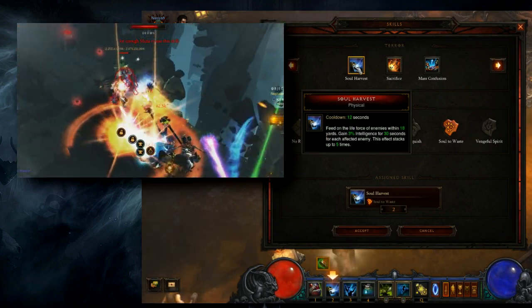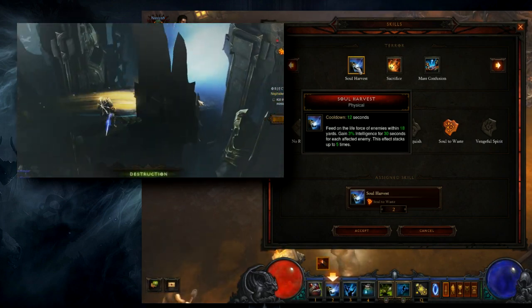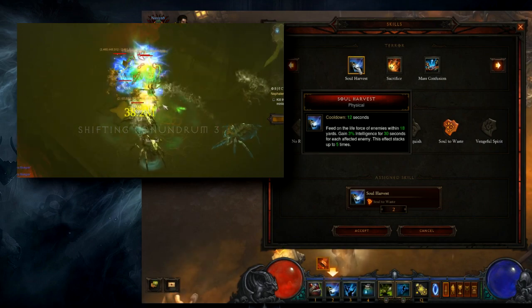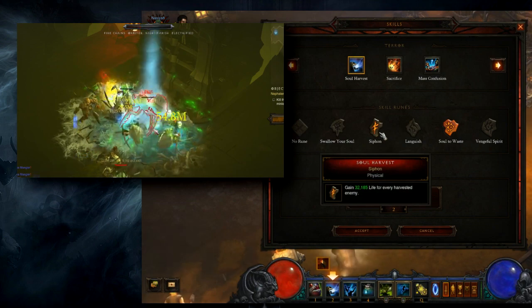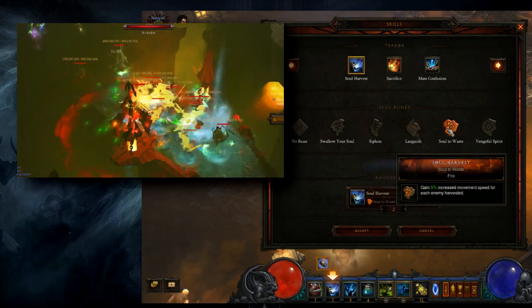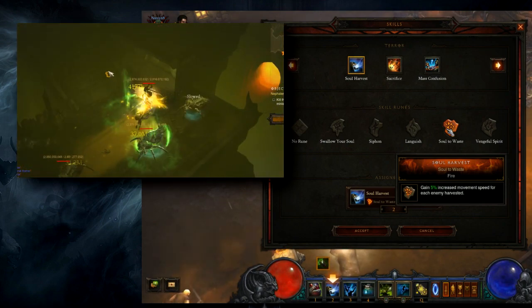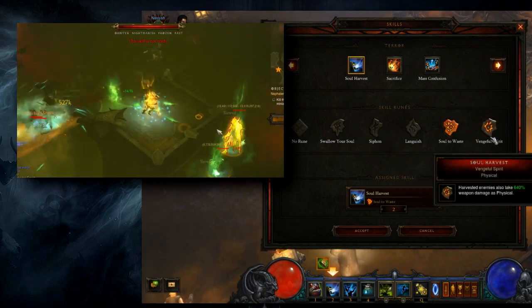Thanks to our items, Soul Harvest stacks up to 10 times, so we really want to maintain those full 10 stacks. You ideally want to be popping this in big groups of enemies — that'll instantly give you 30% more intelligence, which translates into more damage and more toughness. With the Siphon rune, Soul Harvest serves as a healing potion. With Languish we'll gain more toughness. With Soul to Waste we'll have an awesome 50% move speed bonus — it's the combination of this and Spirit Walk Jaunt that makes this a really fun T10 Rift build. Vengeful Spirit adds a bit more damage. The Poison Spirit rune on Haunt makes enemies take 20% more damage.